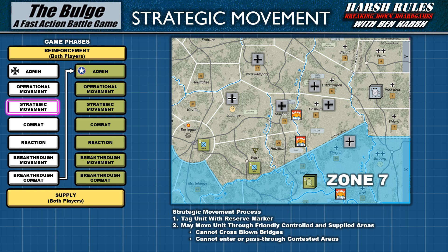For The Bulge, there are also some limitations to strategic movement. Germany may only strat move one unit per game turn and it costs them one fuel asset to do so. This unit may originate in any German army zone and may cross army boundaries. American strat moves are not limited except by the quantity of their reserve markers. The British may not strat move outside their operating limits.